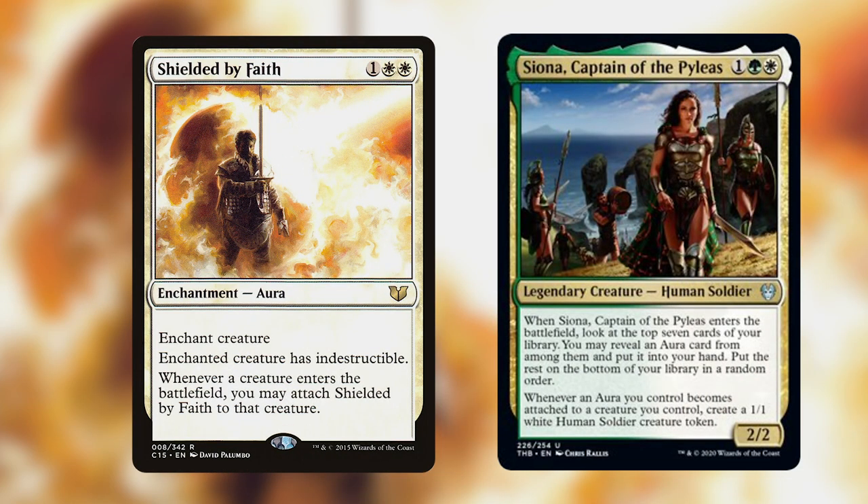Even without this combo the deck is still very strong. If it gets shut down you still have a bunch of massive creatures enchanted by really powerful spells, you're drawing a lot of cards, and you're going to be able to find answers anyway. The combo is just a way of closing out games quickly or providing a powerful threat, but it's not completely vital to the deck. In fact, if you play in a meta that doesn't like combos, you can just put a different enchantment in and the deck will still run really well.